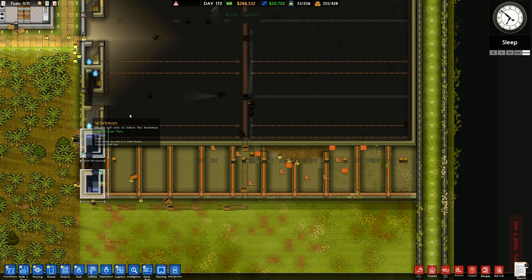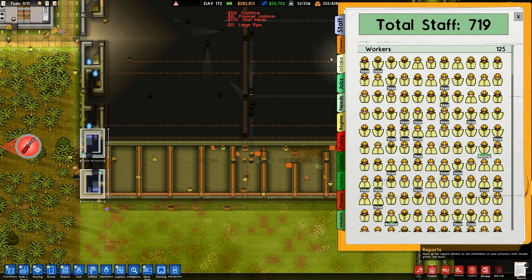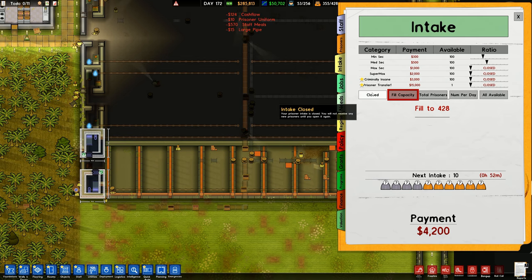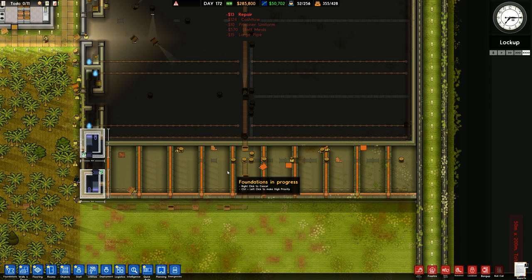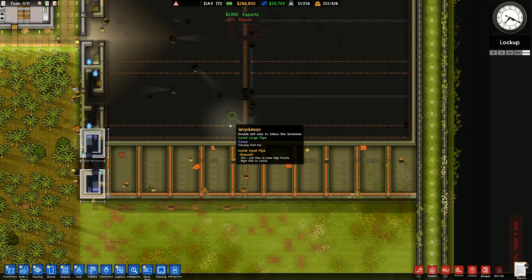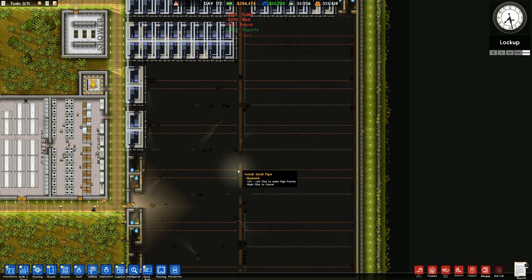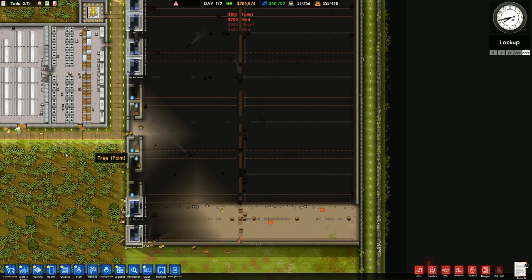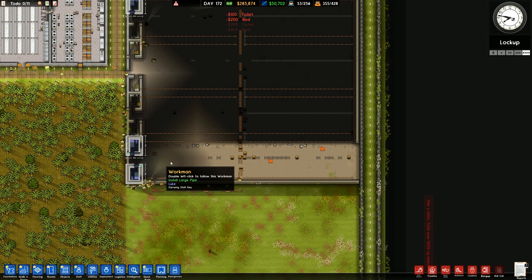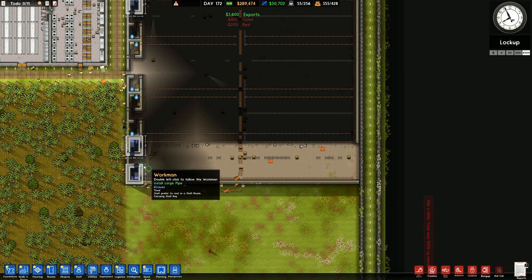We're probably going to end up with prisoners being brought in here, so in order to stop additional prisoners being brought in, we're going to close intake until I've got this all complete. Then we can reassign it all as Supermax only. There's all of those pipes lined up - they should connect in without any issues. There should be no problems with that, and that should allow all the water to come up through.